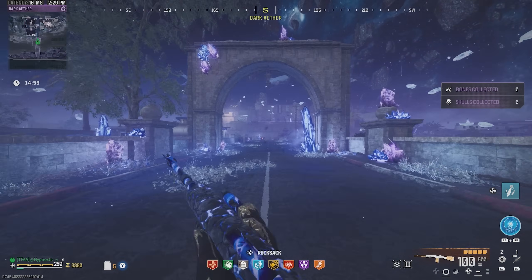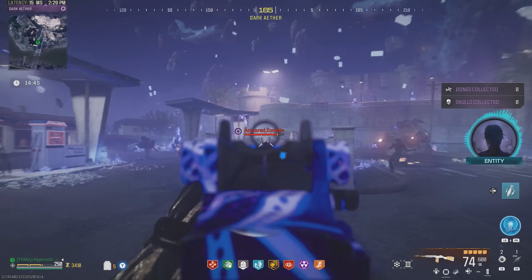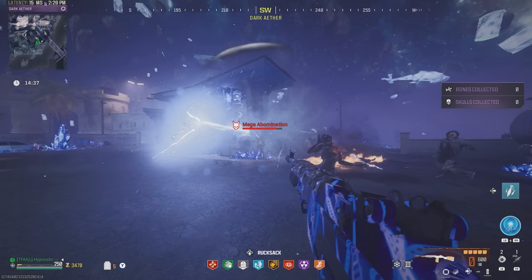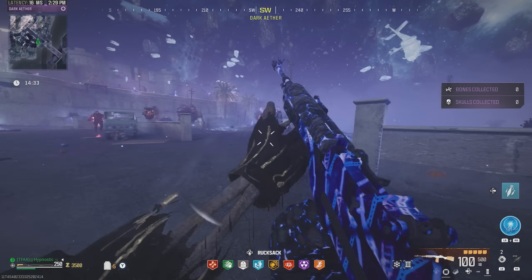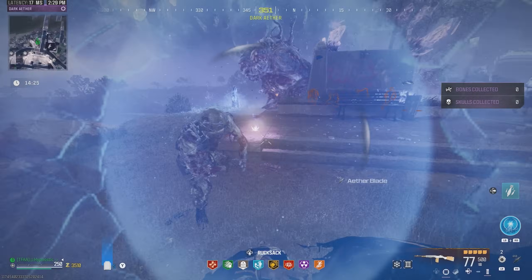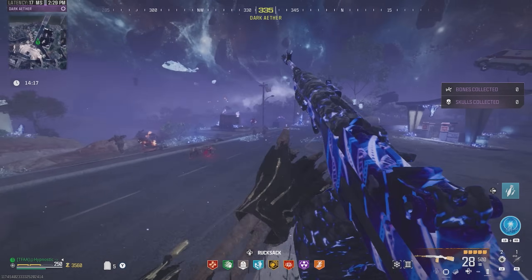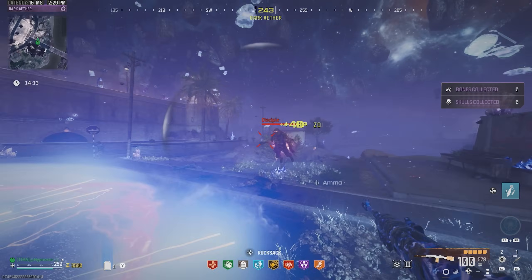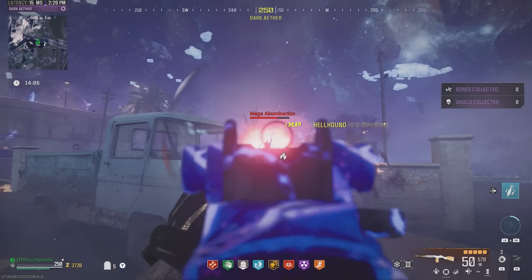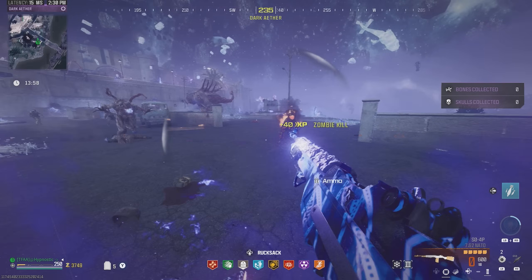And there we go boys, we made it to the tier 5 zone. Hellhounds of course are gonna be an insta-kill, and the normal zombies are super quick to kill as well. So we're not gonna have any issues here in the tier 5 zone using this thing. Let's hit those criticals on the mega. Let's get some cover here. Let's use our energy mine and quickly take care of this disciple. Got some more criticals in. I'm pretty sure we just destroyed one of his faces — yeah we did. Middle face is gone.